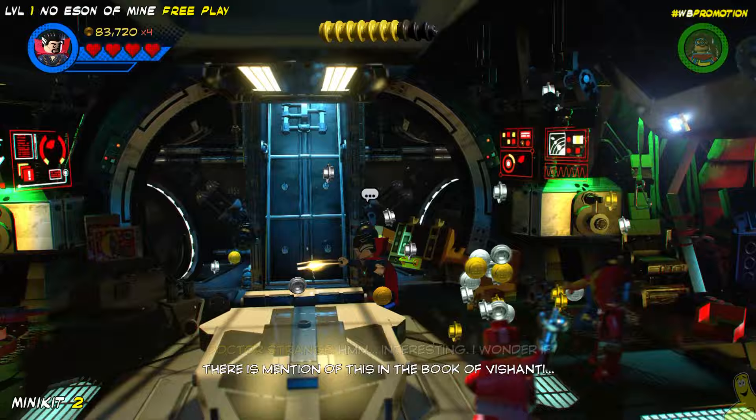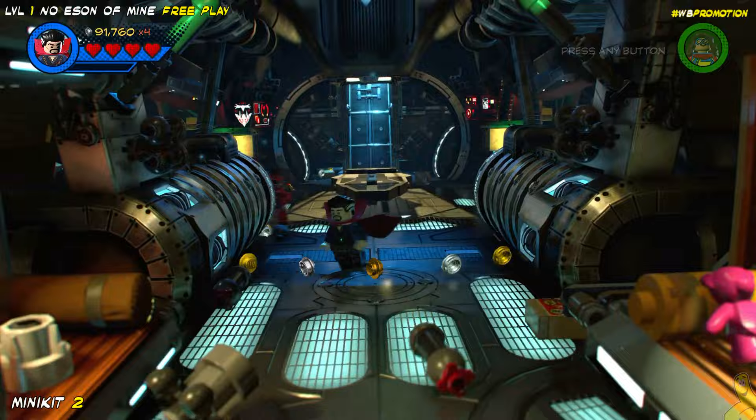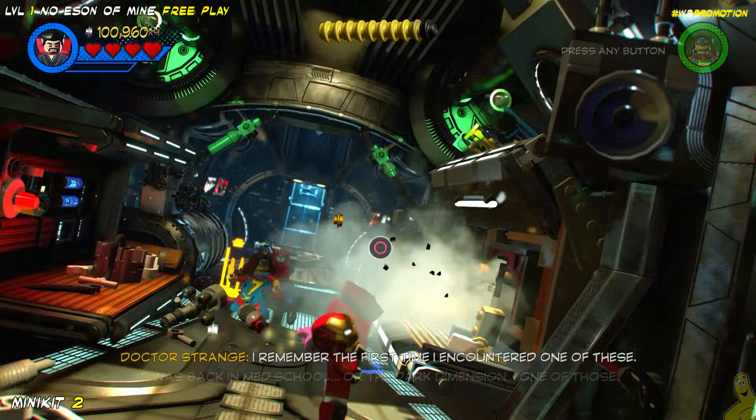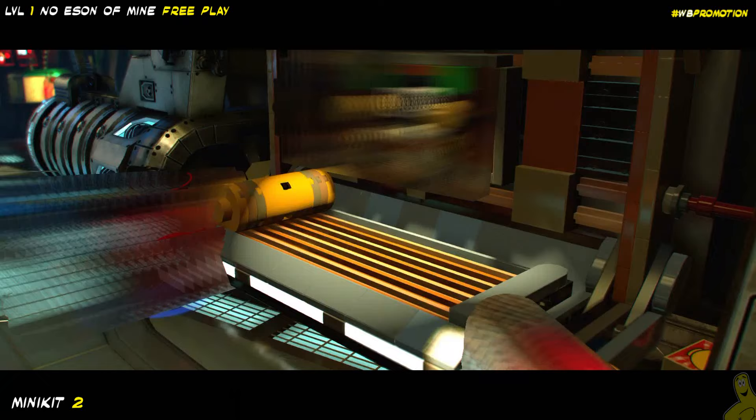Moving along next, we knew that Doctor Strange was going to be the next character we needed, so we went ahead and pulled out the doctor. We have almost got to our stud requirement already thanks to our 4x stud multiplier pink brick. If you are not familiar with what that is, you certainly missed out on our preparing for free play video, and we highly recommend you check that out.